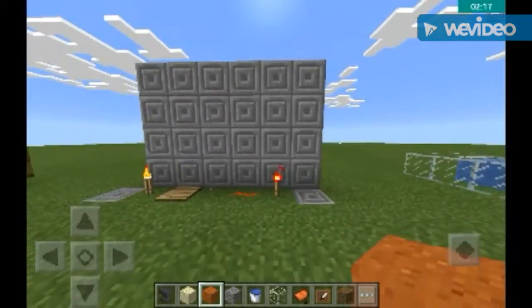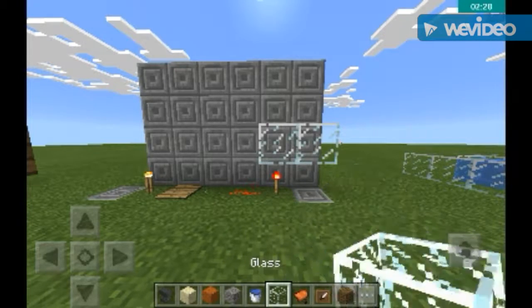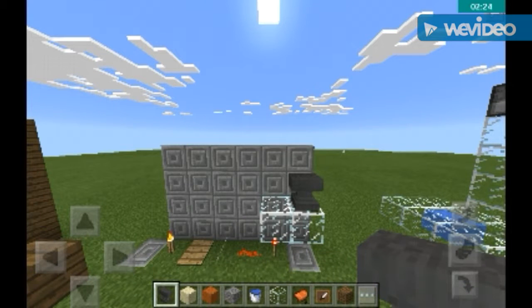In case you put the gravity block on some other blocks — like light blocks such as glass — they will not break. They will just stay there.